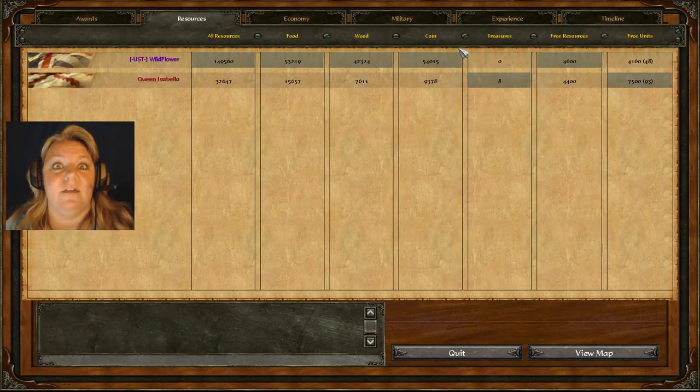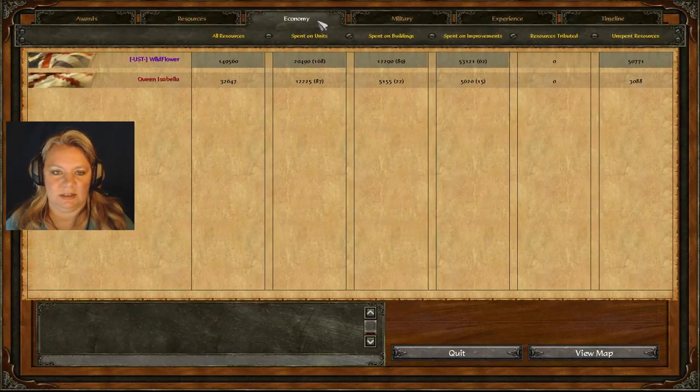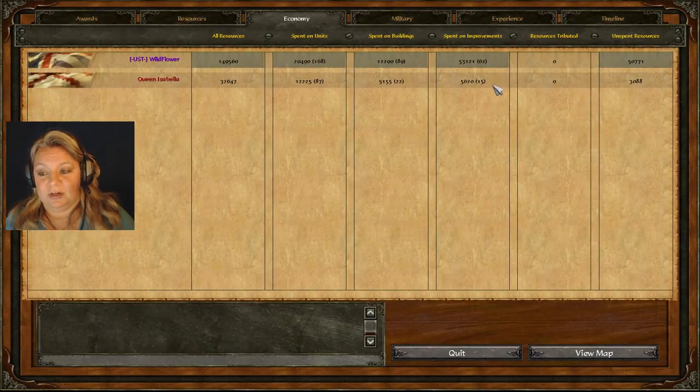Look at that — I cleaned house: 149,000 resources versus his 32,000. Who was stronger, who was richer, who was more powerful? Of course I was — because with resources you can build more units. I don't even care if they kill every single unit; I could whip out another 50 of them. With seven buildings, that's 35 units a pop every time the queue was up. He didn't even upgrade — maybe because he wasn't rich enough, or he just forgot.